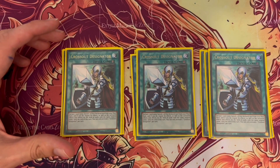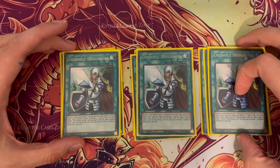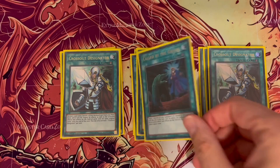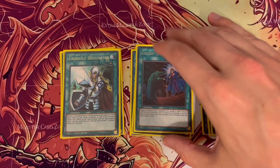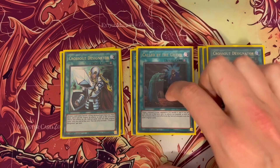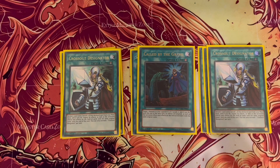I also run Caught by the Grave because at the end of the day, if you're going to run Cross-out Designator to stop hand traps, why wouldn't you run Caught by the Grave? That basically gives you four options to stop hand traps.